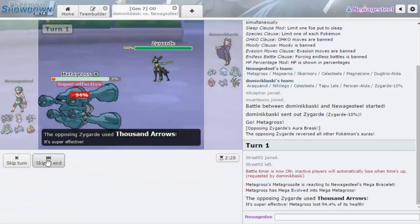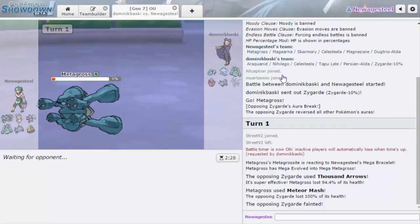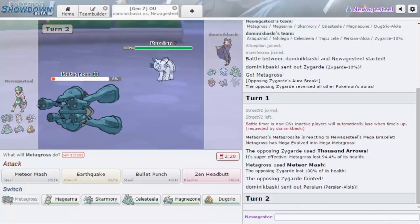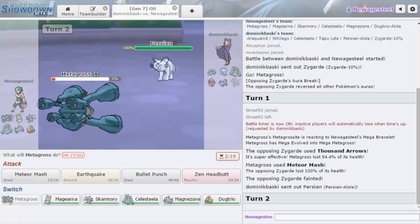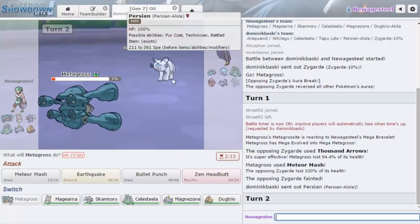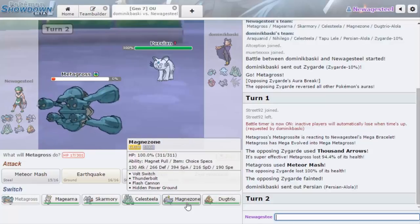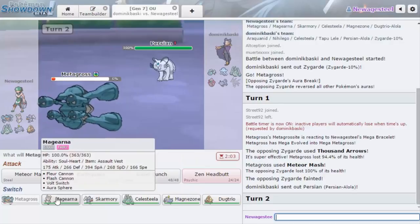Okay, either that was a damage roll or — oh my gosh, I knocked him out! Oh, duh — because the Zygarde I was looking up doesn't have the same defenses. This one has base 115 speed, 71 defense, 54 HP. Oh yeah, that's how you die to Meteor Mash! Okay, I'm definitely not leaving Metagross in to get like Faked Out or something. Who do I go out into here? I think it gets Thunderbolt and stuff too.